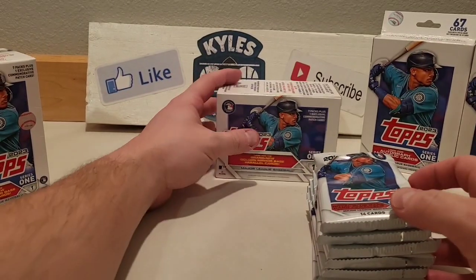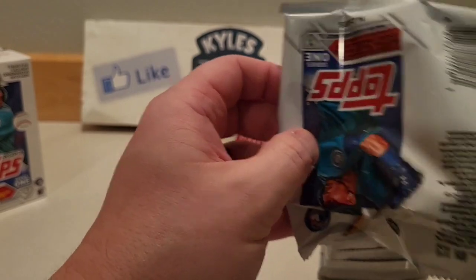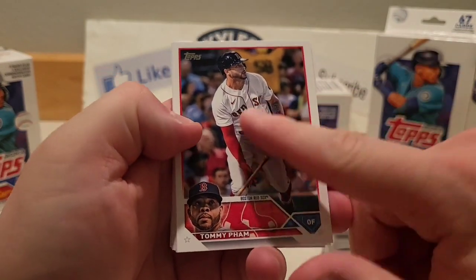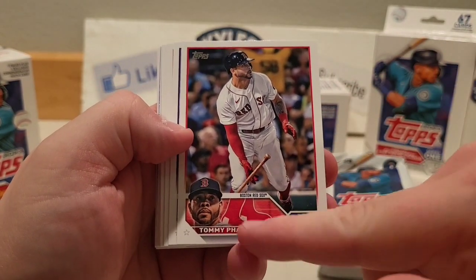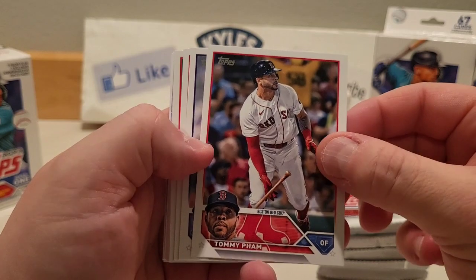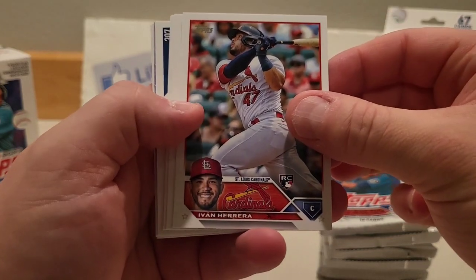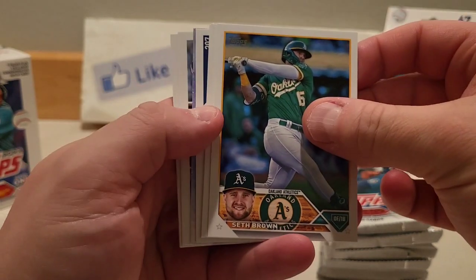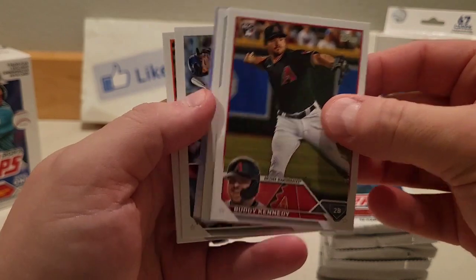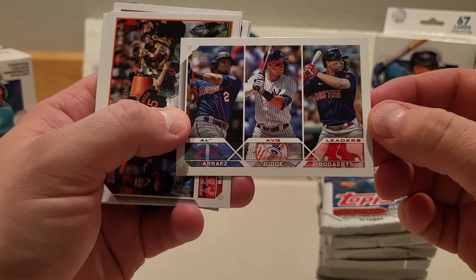Getting into it right now. I know most people have seen this already so I'll get through it. Starting off looks like we do have a Stars of MLB — sweet looking design with the team logo and player. There's Tommy Pham, Marquez, Sandoval, Shane Bieber — our first rookie Ivan Herrera, Seth Brown. We got the AL average leaders with Arias, Judge, and Bogaerts.